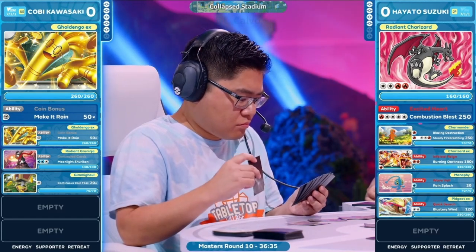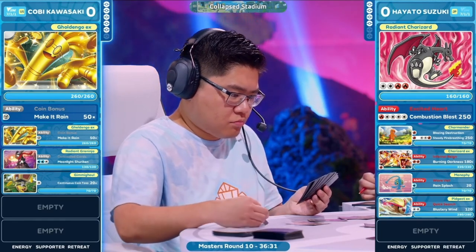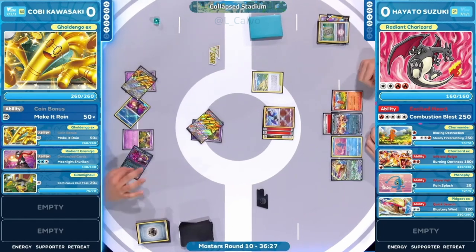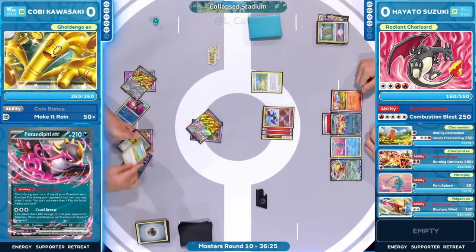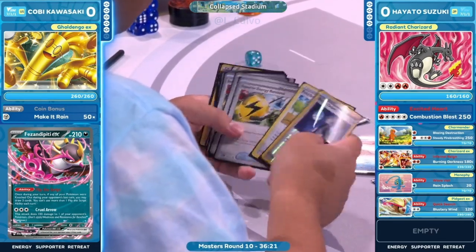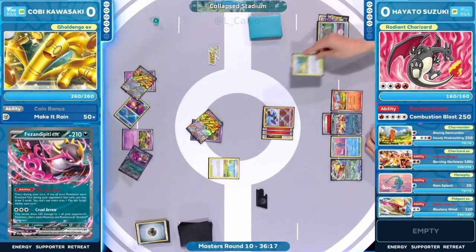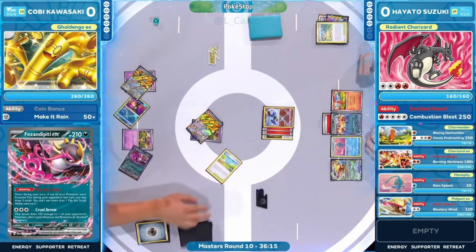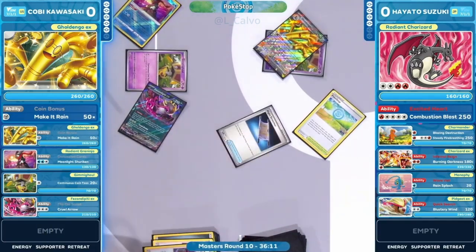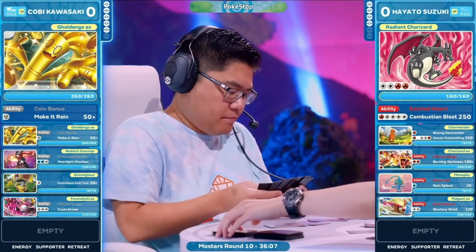Burning Darkness only deals 240 — the Defiance Band is not available — so Golden Go is actually pretty well protected. It would require a lot of help: more acceleration and probably that final Rare Candy, but those are sitting in the prize cards. The energies are stuck. Pheasant-pity was the top deck — it's going to be used to draw additional cards. A Poké Stop comes into play, netting a Night Stretcher — a brand new card from Shrouded Fable.